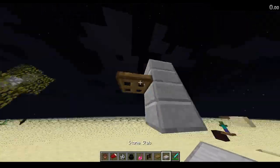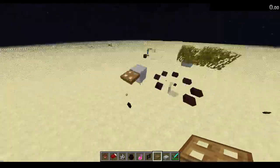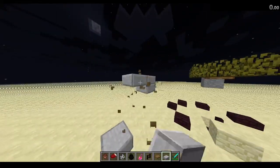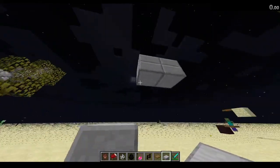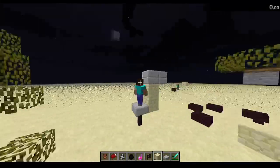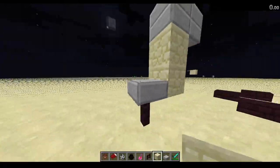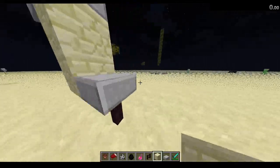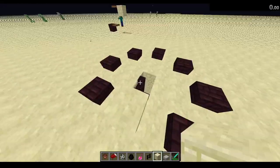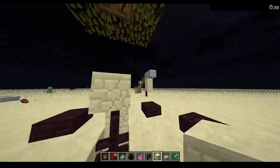Actually, I was wrong — this is what it actually is, raised up like this. What mobs are seeing is this, and I don't get it. That means they're trying to jump up onto a surface that's two and a half blocks higher. They don't count this as a full block because if they were, they wouldn't walk — I don't think.